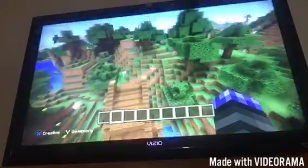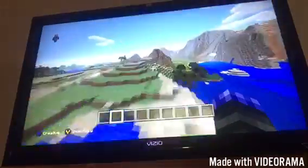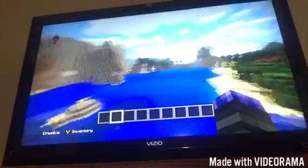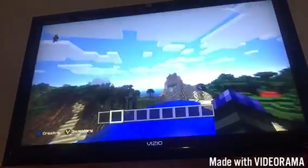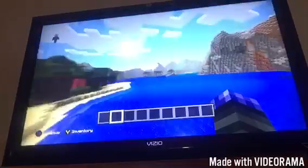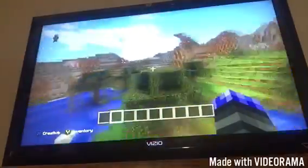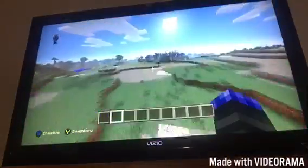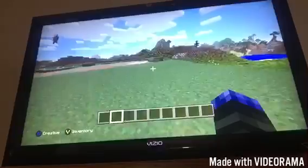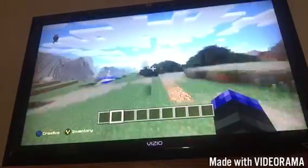This world is awesome — I like how I built the house, but the world itself is great. There are big lakes, ocean over there, swamps, mountains, lava, and plains. There's forest — basically every biome except for desert and savanna.